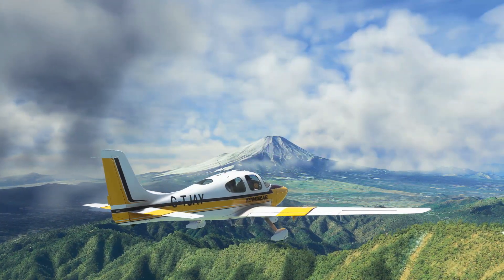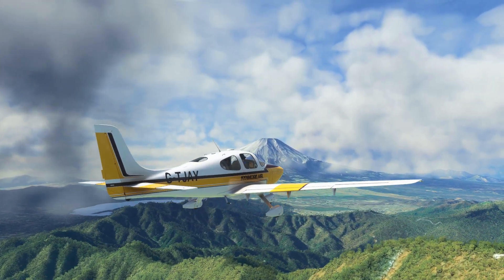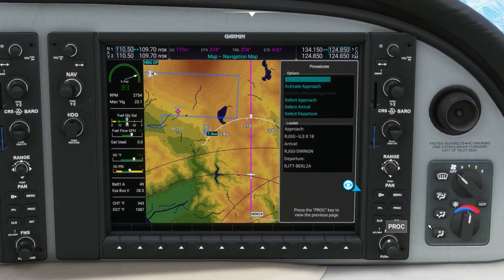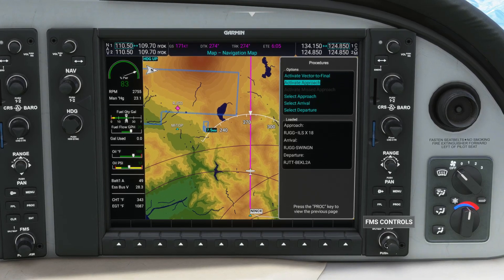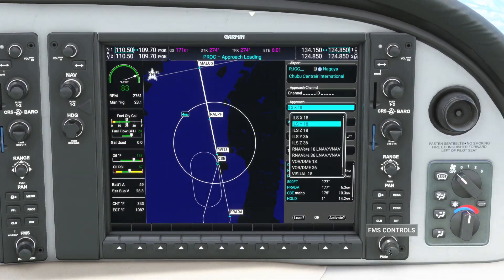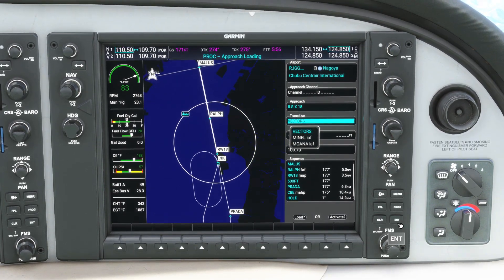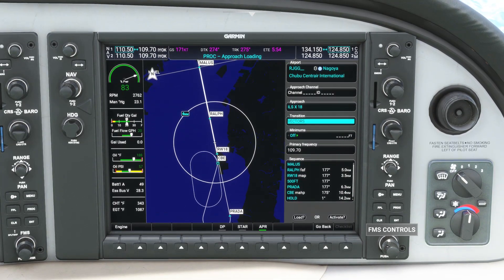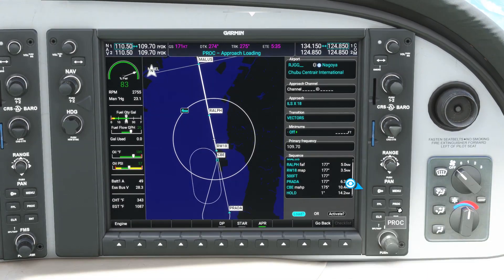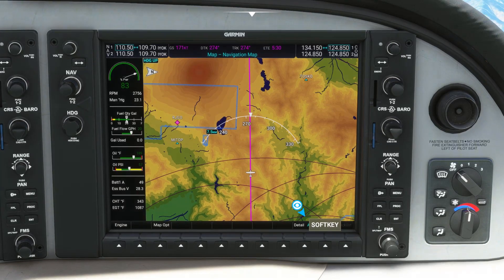We'll now head back to the MFD and take a look at how we can activate and configure our approaches. Heading into the procedures page of the MFD, you can either activate vector to final, activate your approach early, or select your approach from the list of runways and approaches at your destination airport. You also have the option to do the same with arrivals and departures — SIDs and STARs. If you want to quit without making changes, there is a handy go-back soft key below the menu.